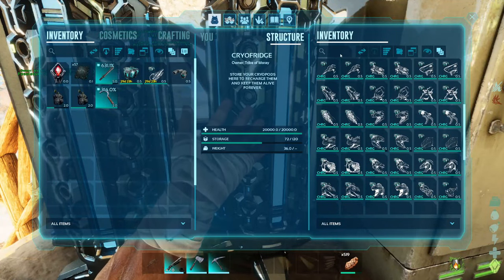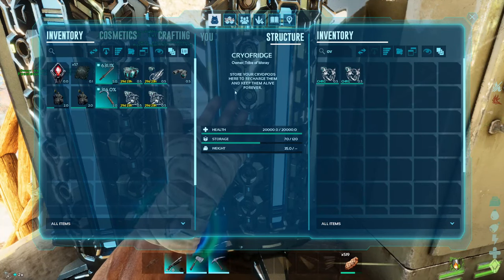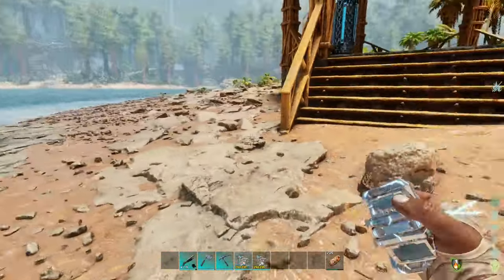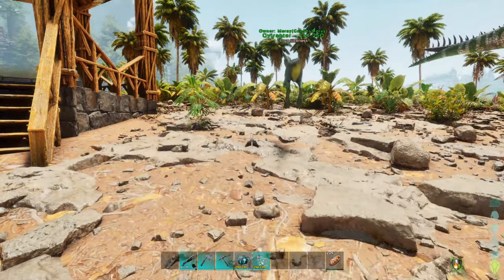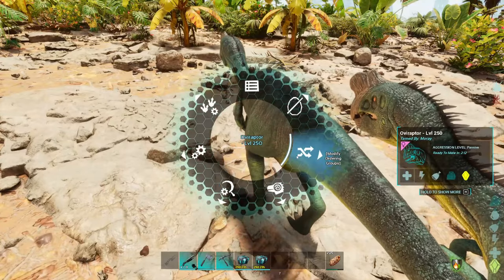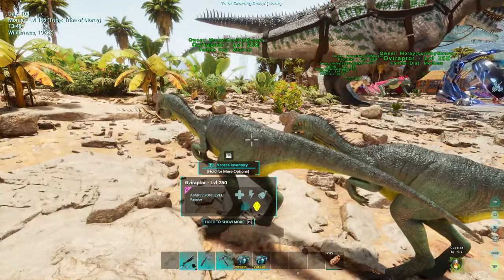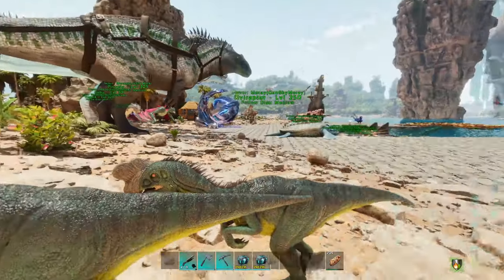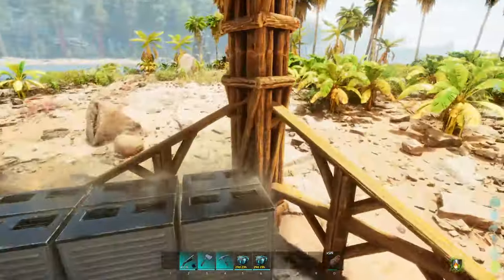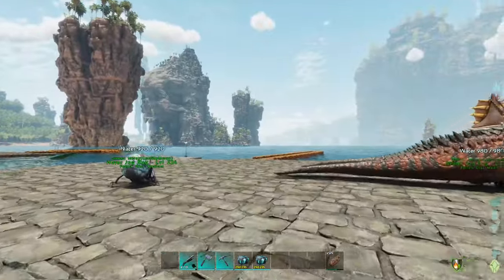Now I got everything over here transferred. I need an Oviraptor. We'll worry about the Ovis later. Let's get the Oviraptor here quickly — pop them out right here next to the cabana. I technically have to hatch two because I need one for the egg farm and also one for egg collection over here.